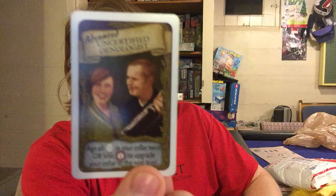That is from the original, I do believe. So the next one is the Advanced Uncertified Oenologist. This one: age all of your wine in your cellar twice, or lose one victory point to upgrade your cellar to the next level. And this can be huge, especially if you have a lot of wine.